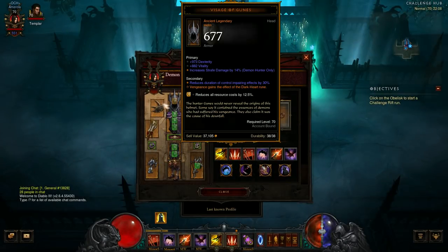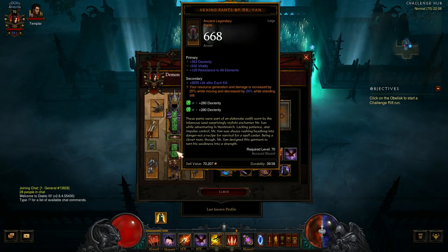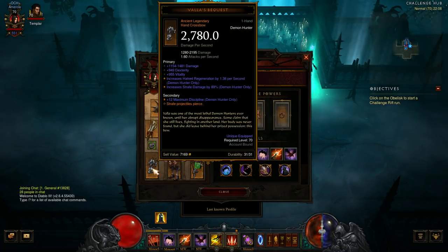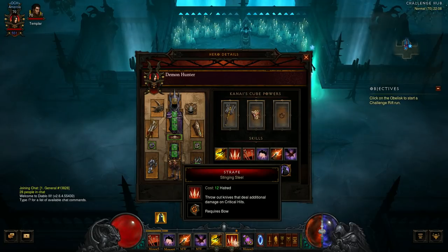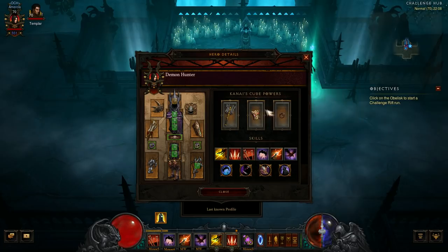Jumping straight in — it's a lawn build. We've got about 9 pieces here to give us that crazy damage buff we're going to be seeing in Season 17. Quite frankly, there's not really much to tell. This is a straight up spin to win.